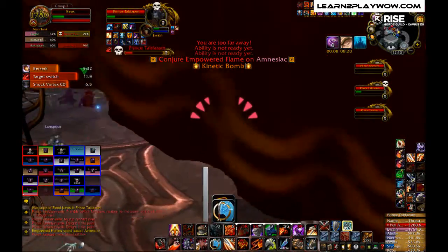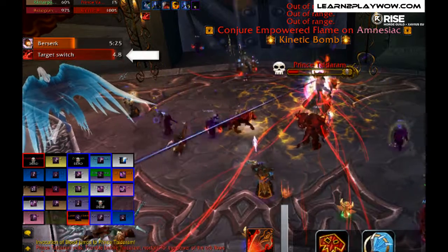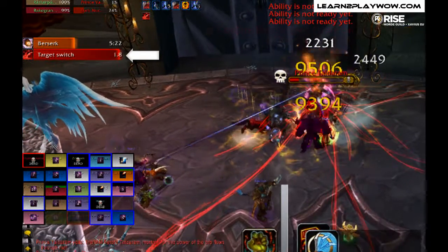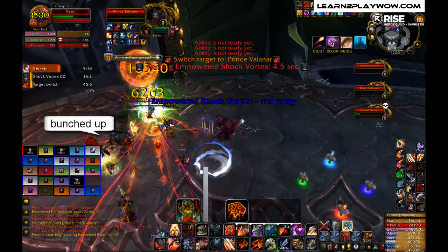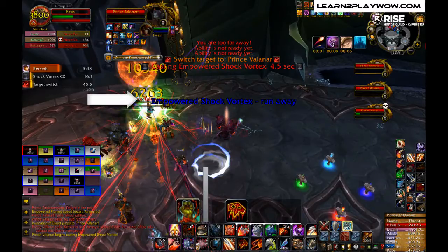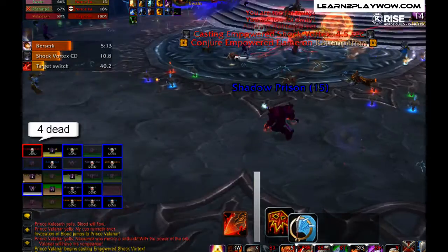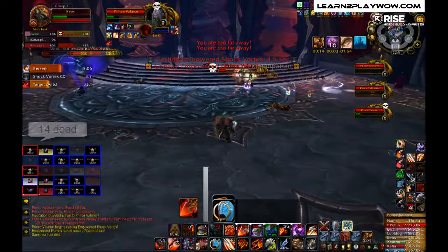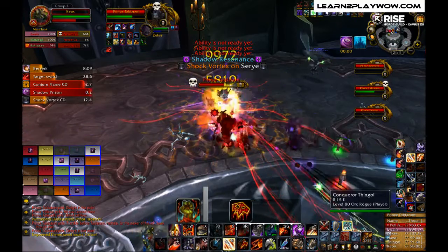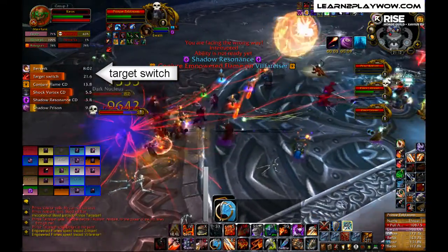The critical points in this battle are the Prince switches from Shadow or Fire to Vortex. You can have someone calling out on vent each switch. If you are DPSing the Fire Prince and melees are bunched up with ranged out of position, a target switch to the Vortex Prince casting Empowered Shock Vortex leaves too little time to spread — players are too far from their standard positions and vortex damage gets players killed. Just spread out before each change coming from Fire or Shadow Prince, and watch the target switch timer and Vortex timer.